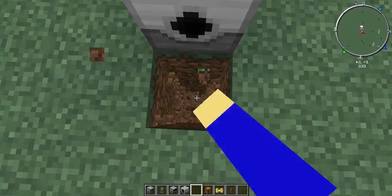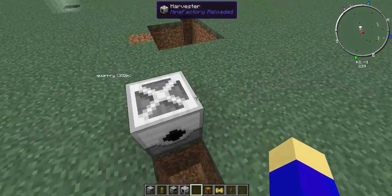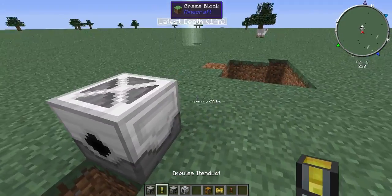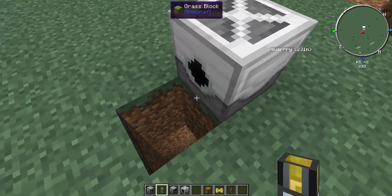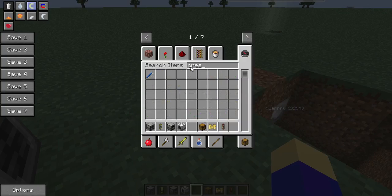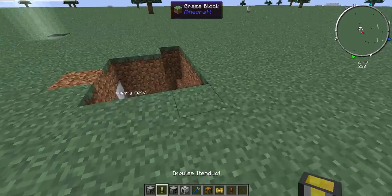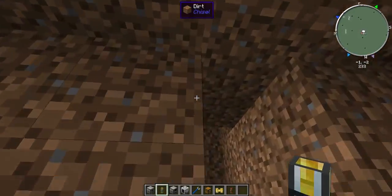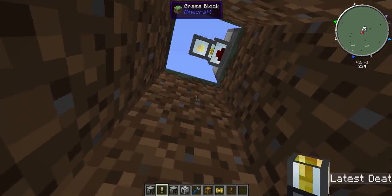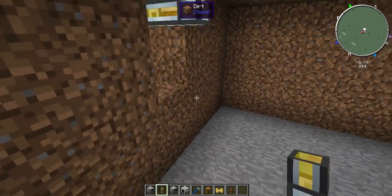Then you're going to want to dig some blocks down and get in here. Take the item duct and go like this. You're also going to need a crescent hammer or a wrench of some sort to turn this pipe. Okay, and then just run this down through here.